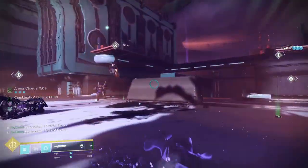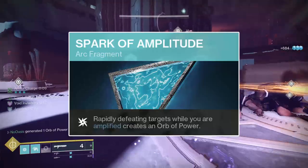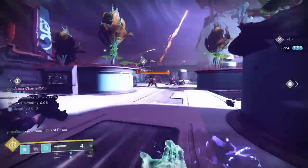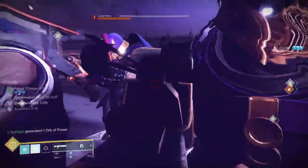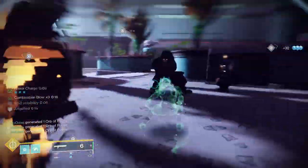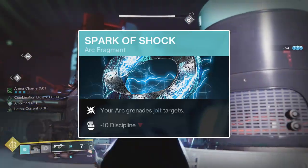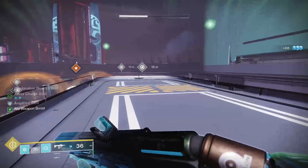There are two alternative fragments I could recommend over either Spark of Feedback or Spark of Frequency: Spark of Amplitude and Spark of Shock. Spark of Amplitude will cause an orb of power to be summoned upon getting a multi-kill while amplified, increasing your orb of power generating capabilities, though it incurs a 10-second cooldown and provides no stat benefits, meaning you'd lose plus 10 resilience from Spark of Feedback for one extra orb every 10 seconds. Spark of Shock will cause your grenades to jolt enemies, which will stun Overload Champions, though it comes with a minus 10 stat penalty to your Discipline stat — which isn't too detrimental since the grenade isn't used all that often.